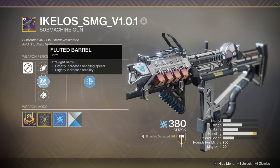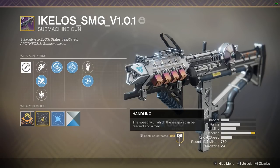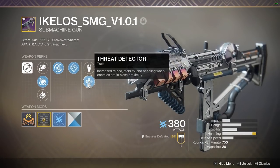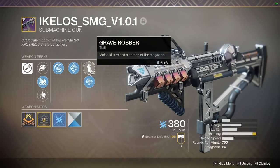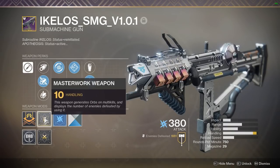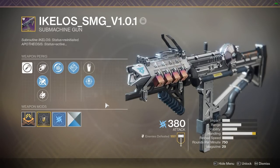For perks, I like to run fluted barrel for the best balance of handling possible, because this gun does kick a lot even on PC. I also run threat detector so you get extra reload speed, stability, and handling when enemies are in close proximity, rather than grave robber which only gives a few bullets back on melee kills. This gun is also great for creating masterwork orbs — slaying low-tier enemies creates orbs very fast. It's also a great sidekick weapon on void burn paired with tractor cannon for extra damage if you don't have a nova bomb or void super available.